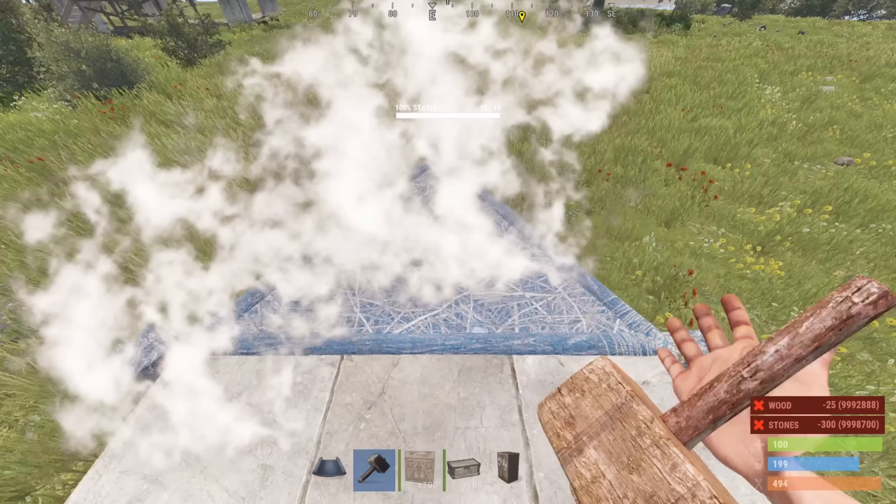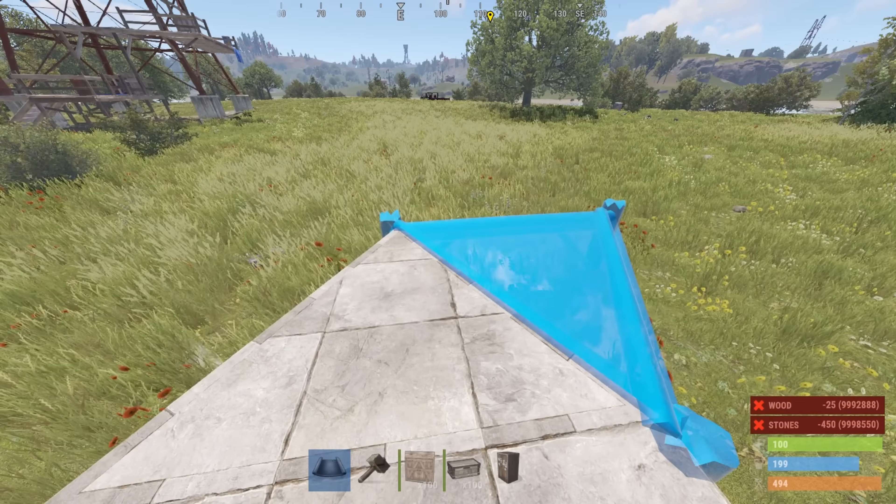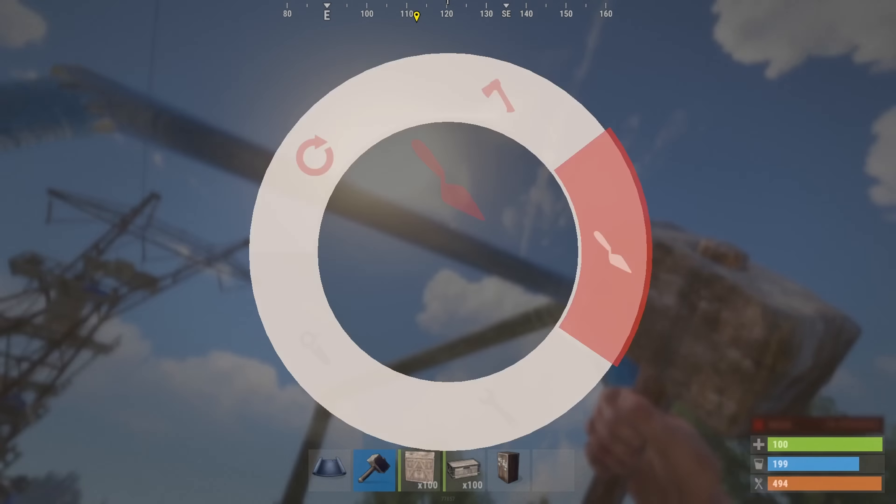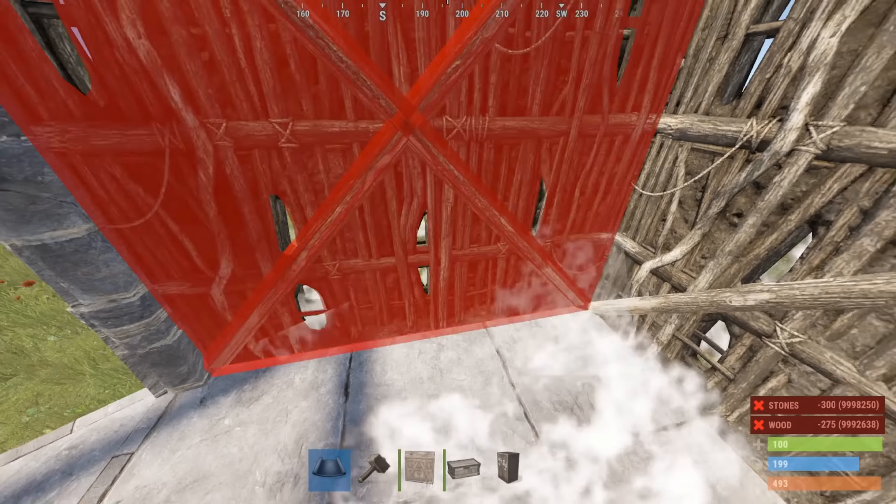Go ahead and upgrade that, and we're going to place a triangle in front of it. On the right side, we're going to place a double door and another double door right here to seal things off and close it in.